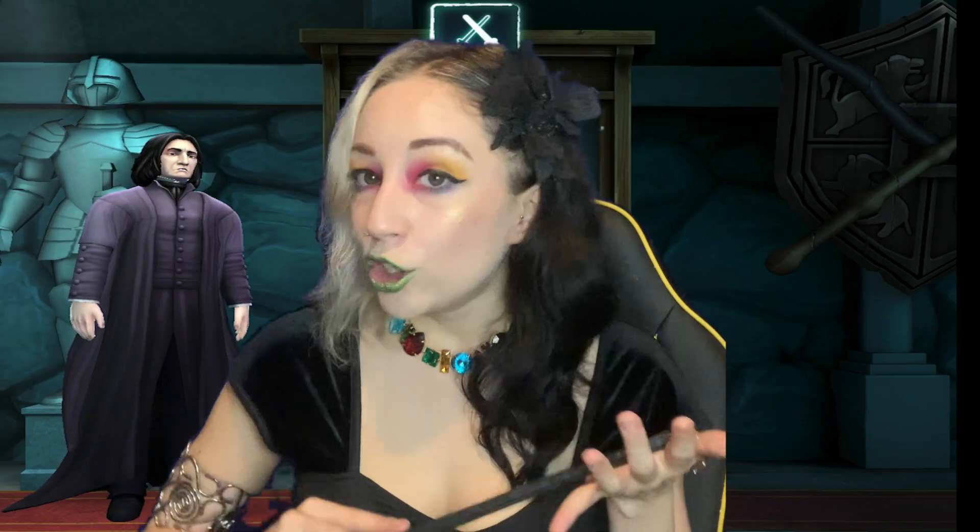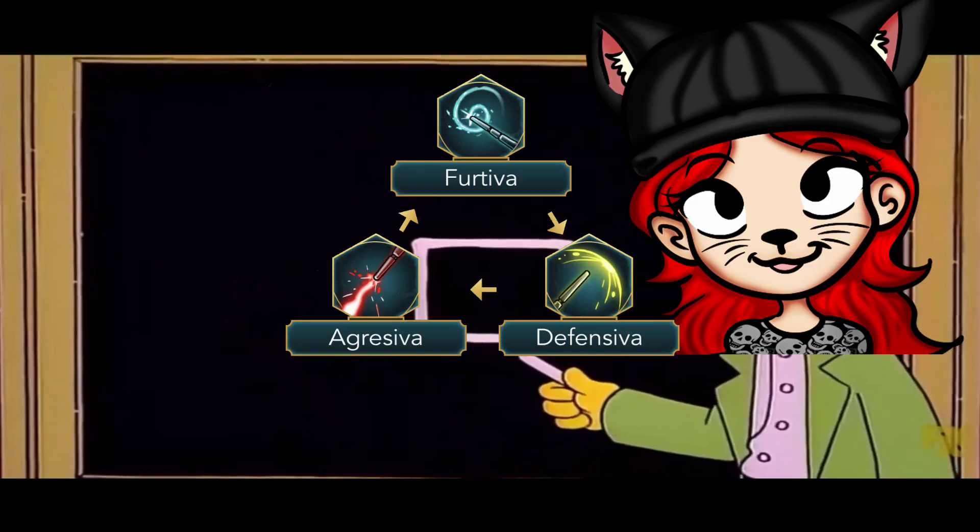First of all, let's go to the basics. Dueling is played by turns, and the one that attacks first is the player that chooses the winning posture.